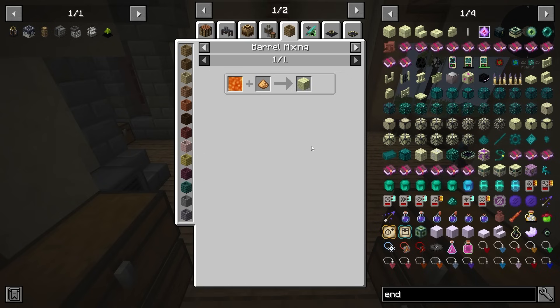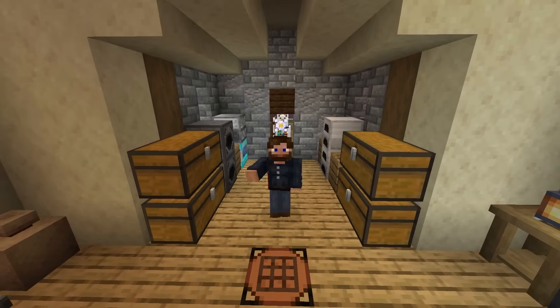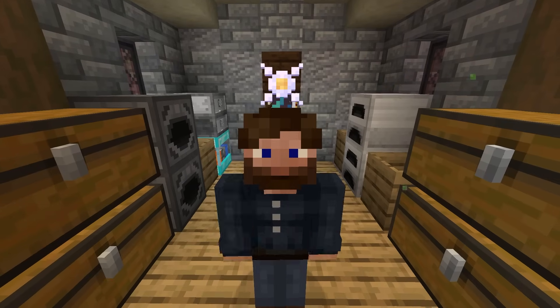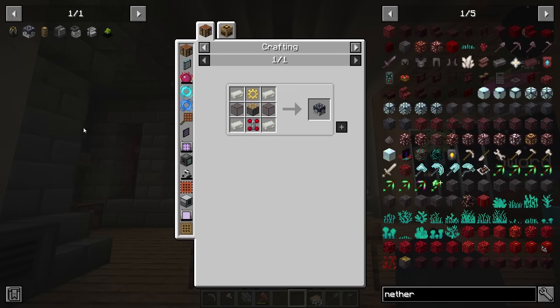This process, while it can be automated, is not something I particularly want to automate this way. So while I'm going to have to do it that way for right now, there's going to be a way to do it a lot faster and automate it really soon. But to do that, it's going to require diving into the Thermal Series just a little bit, where we are going to make a couple of different alloys to get started with making an igneous extruder.